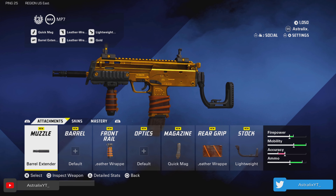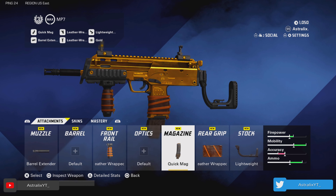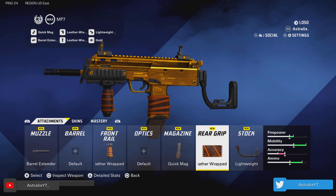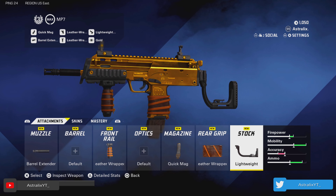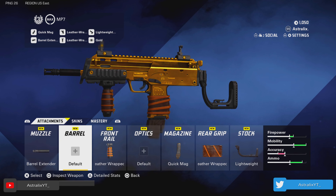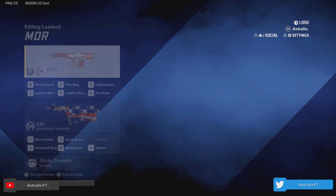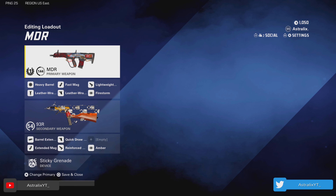My go-to SMG is the MP7, probably along with everybody else watching this video. My class that I've had the most success with is barrel extender, leather-wrapped front rail, quick mag, leather-wrapped rear grip, and a lightweight stock. The mobility on this is insane, you're getting increased firepower, and you're losing a little bit of accuracy. But the MP7 is so easy to control that you're not even going to notice the accuracy you lose. Definitely recommend this class, give it a go — I think you'll have a lot of fun with it.